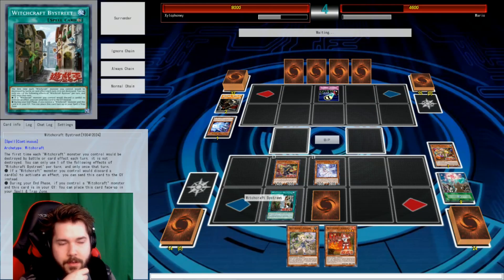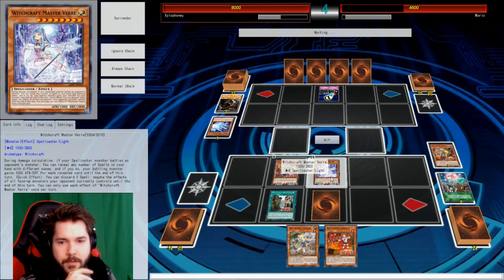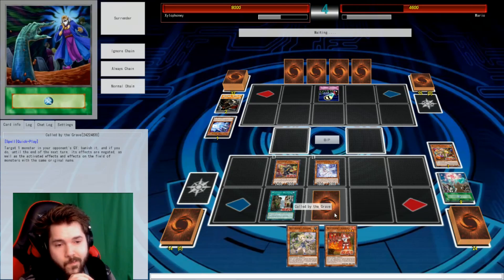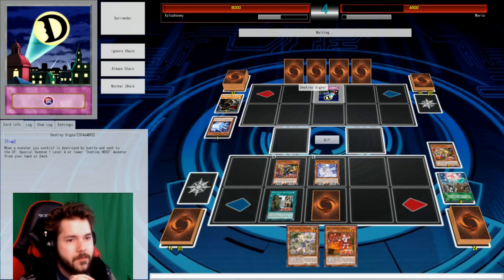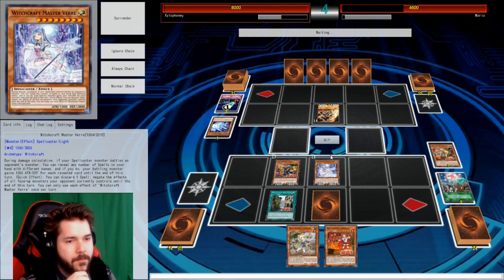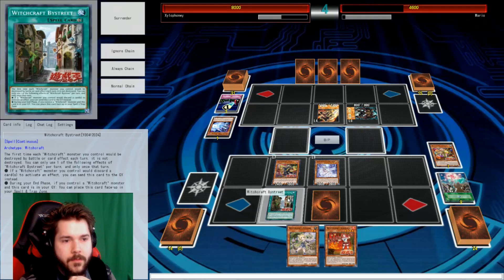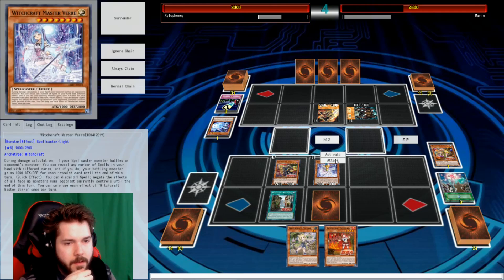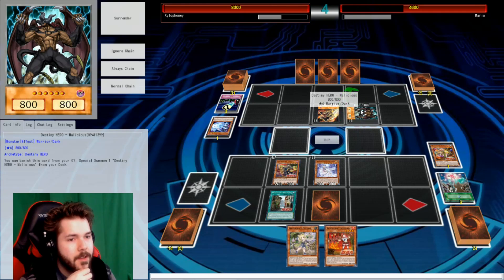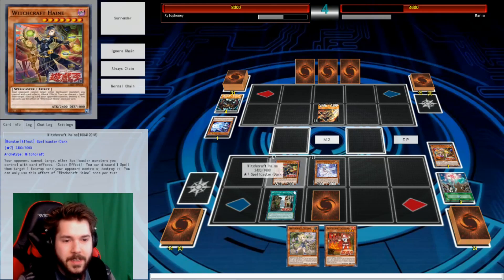You destroyed him, so I get to activate Destiny's Signal. Let's bring out Drill Dark and activate his effect, allowing me to special summon a hero from the grave with less attack points. I love Malicious. I'll just attack it and get Malicious out of here — no need to pop any effects. But Malicious goes to grave, so the same thing's gonna happen anyway.